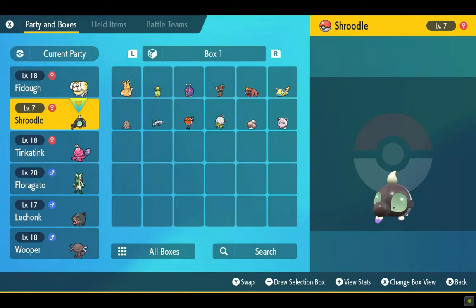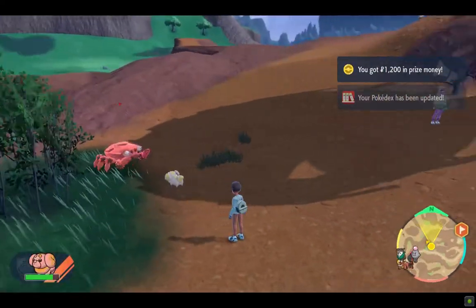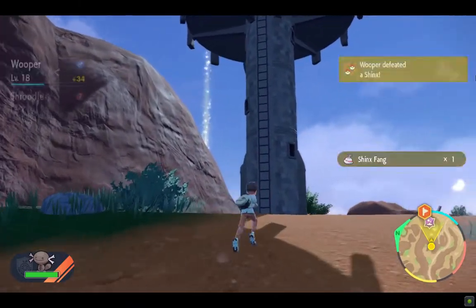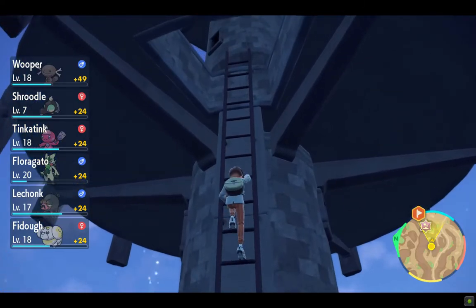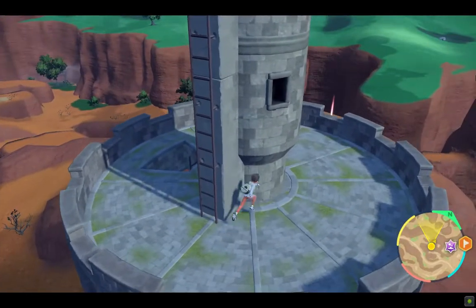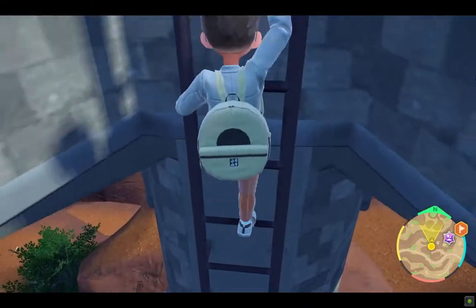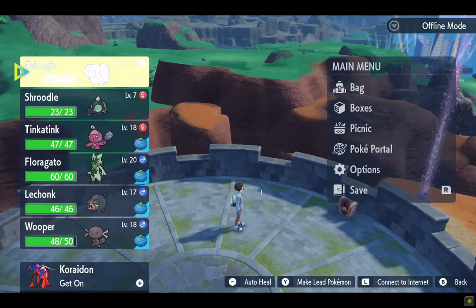We should look out for Shroodle too — maybe it will evolve into Grafaiai. Let's climb this watchtower — we know what's at the top: it's a Gimmighoul Chest Form of course. Looking around, I thought maybe we could find a TM also. There it is — a Metrognome, and that's what a Chest Form Gimmighoul is.